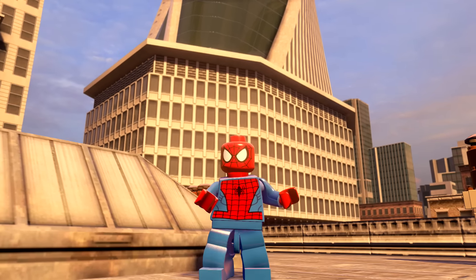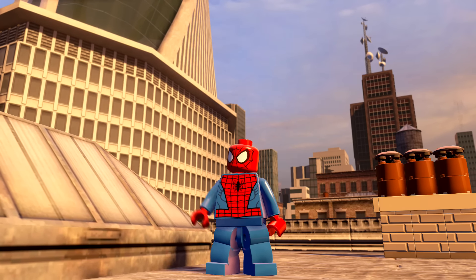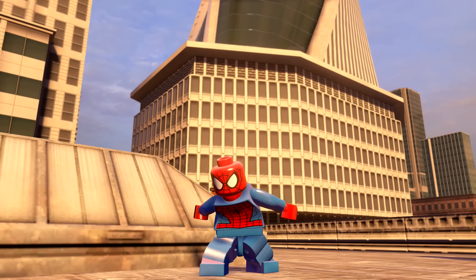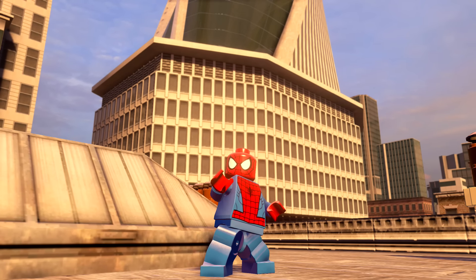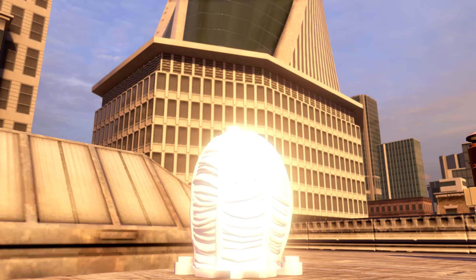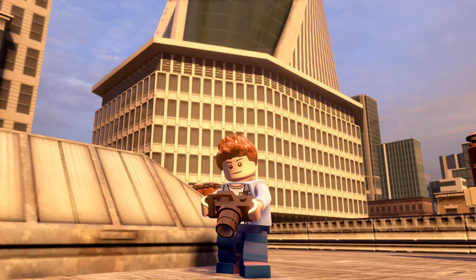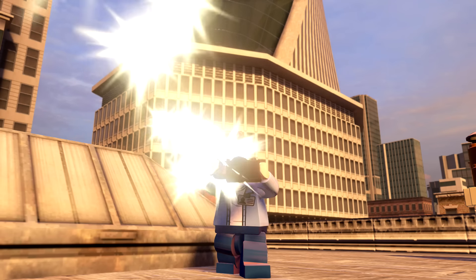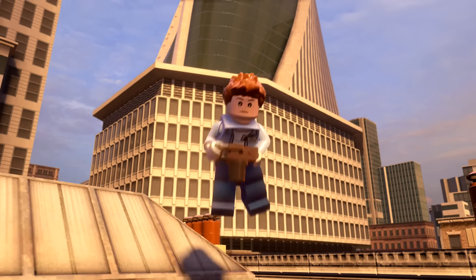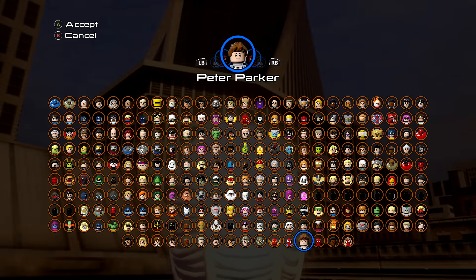What's happening everybody, Jay Shock Blast here. Check it out, we got that classic Spider-Man — pretty dope. It's the Peter Parker version of Spider-Man. If you press the Y button it will pull up Peter Parker with his camera — he shoots his camera. And that's that, he jumps and he does transform back to Spider-Man.